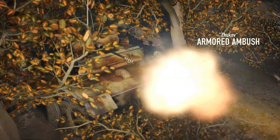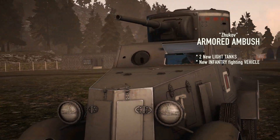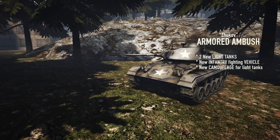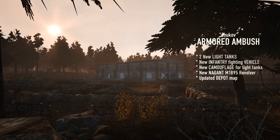The Zhukov Armored Ambush update introduces new high-tier light tanks for the Soviets and the Germans, a new infantry fighting vehicle for the Soviets, and camouflage for light tanks. Other changes include the addition of the powerful Nagant M1895 revolver and a new iteration of the Depot map.